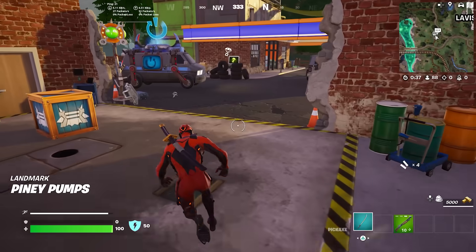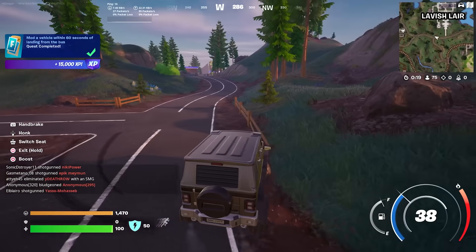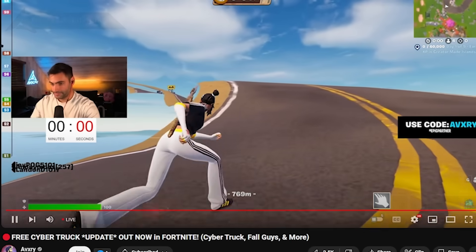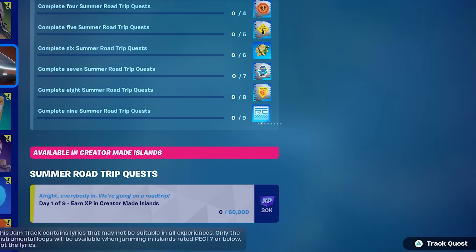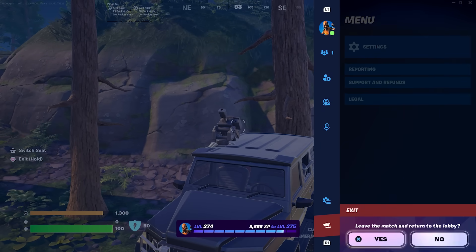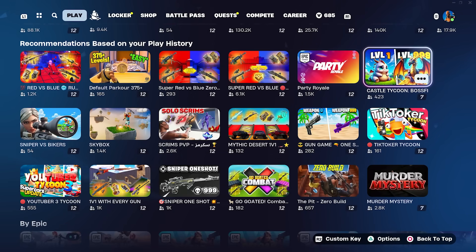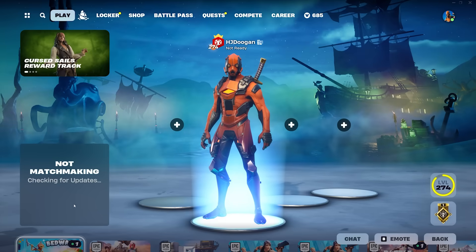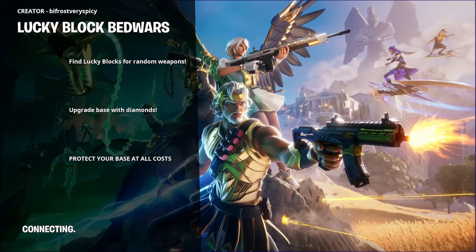Earn XP in creator-made islands. The quest requires creative mode. There might not be any out for me. I've got to pick a creative mode — you know what, I actually play one creative mode: Bed Wars. And it's this one. I need to earn 60,000 XP. We're playing creative today for this update — a quest to unlock a Tesla.